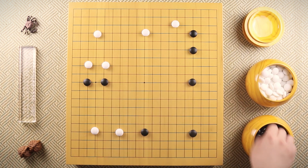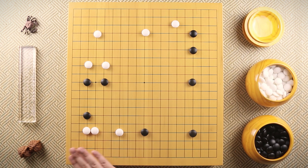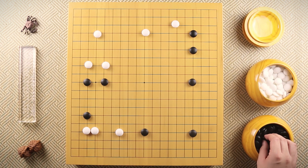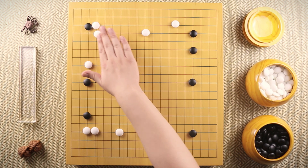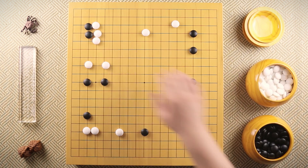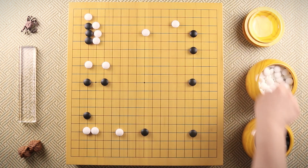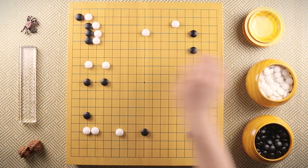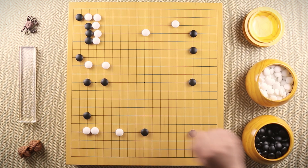White also jumped and black approaches this corner. White solidifies the corner and black invades the 3-3. White blocks toward the large side of the board. When black extends, white extends; black extends again, white hanes, black hanes back. When white connects, black tries to get some extra eye space.